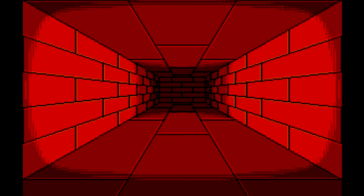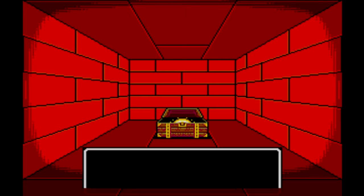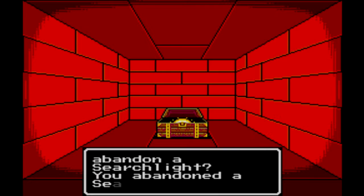Straight ahead is the dead end, so we're going to turn right, then turn left. In here we can find a treasure chest — I'm going to open it. It's got a searchlight in it. Yes, I will abandon the searchlight.